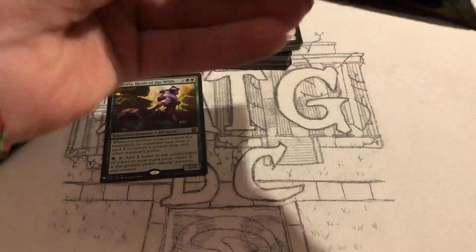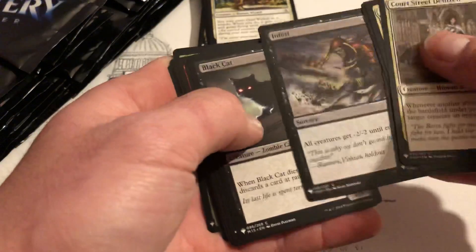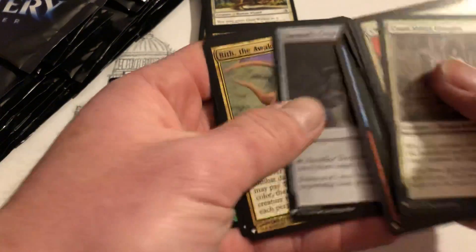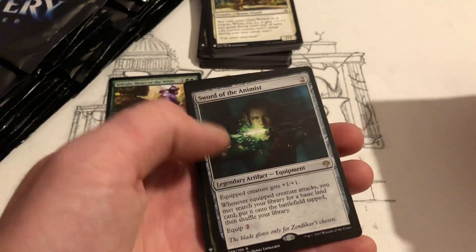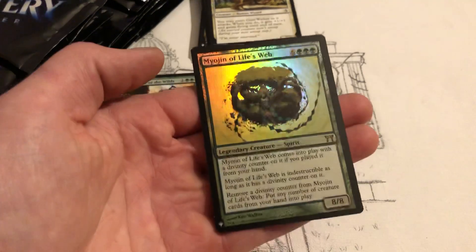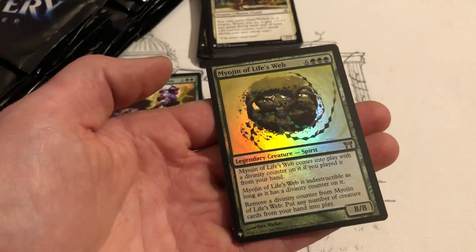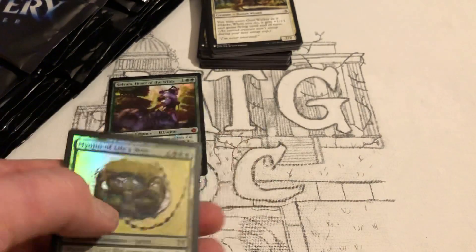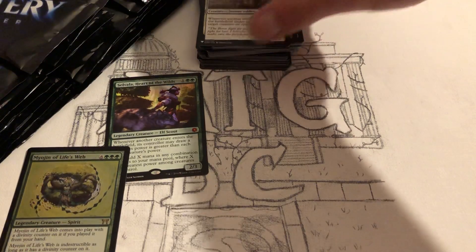Alright, we're going to try to speed this up a little bit — I know it's 25 packs but we've got to keep the tempo. Tor Mods Crypt — that's a good one. Rude the Awakener. Sword of Amnest. Moving the Life's Web — indestructible, has a divinity counter on it. Put any number of creature cards from your hand into play — that's gotta be a good card. That sounds overpowered — it's expensive to play but there's definitely other ways to get it out.